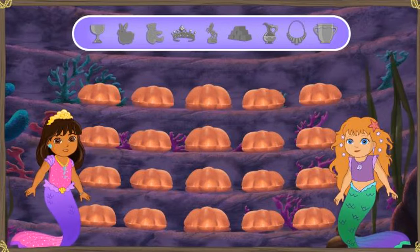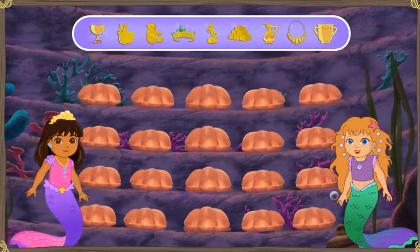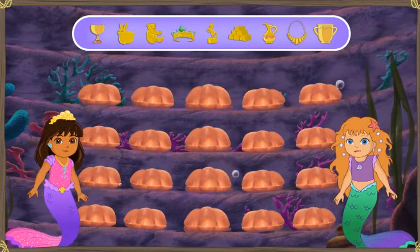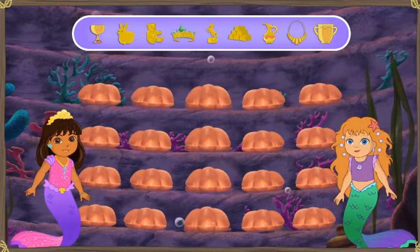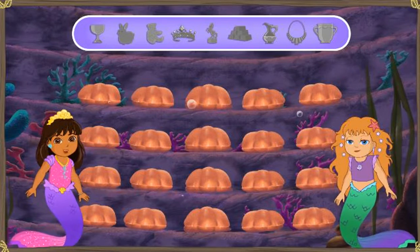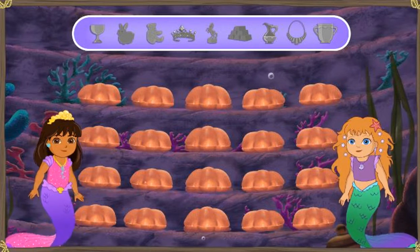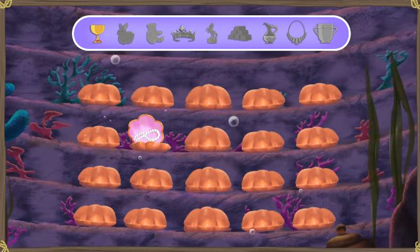We made it past the octopus guard and into La Sirena Mala's treasure room. Dora, look at all the gold La Sirena Mala has stolen. We must get the gold back to its rightful owners. But how can we do it? Ya lo sé. Just wait for the clamshells to open. If you see something gold inside, click it. Remember, we're looking only for the gold treasures. That's not gold, don't click on it. Ready? Let's get that gold!